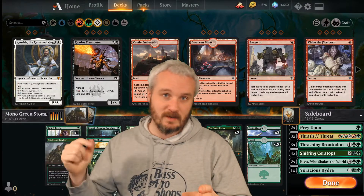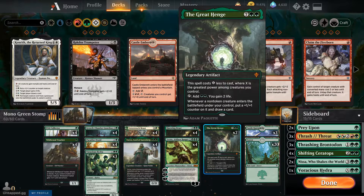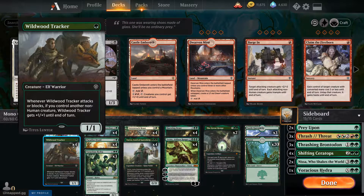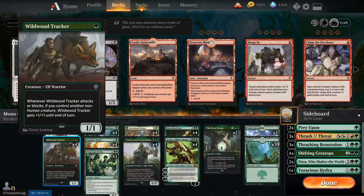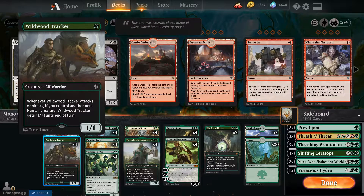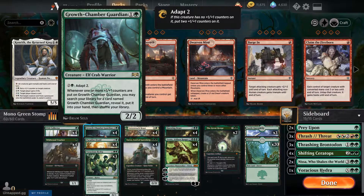For a mono green stompy, we go a little more with the value engine route, having the Great Henge — only two of — but we have quite a few cheap activators. We have four of the one CMC Pelt Collector; he gains plus one plus one every time something stronger comes in or dies, and once he gets to be a four-four he has trample. Wildwood Tracker is one CMC for a one-one, and whenever anything else in your deck is on the board when he attacks or blocks, he becomes a two-two.